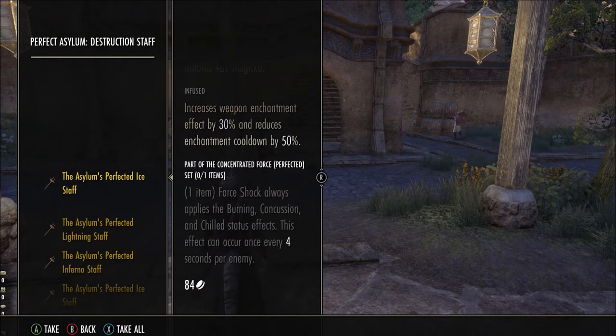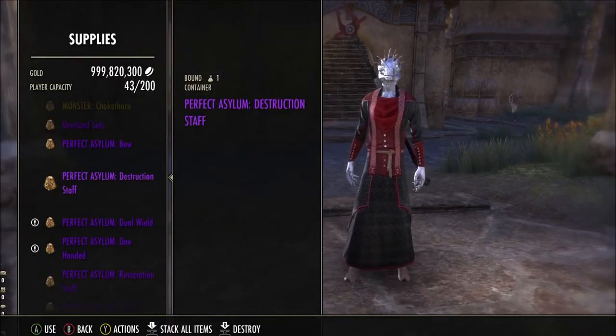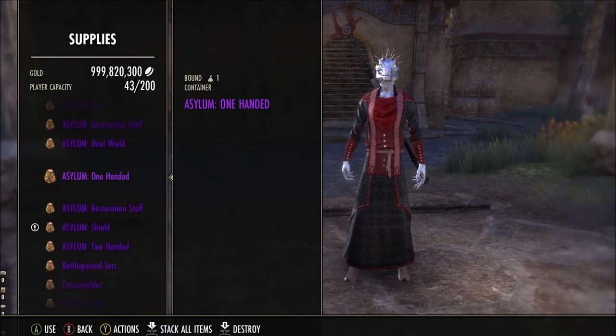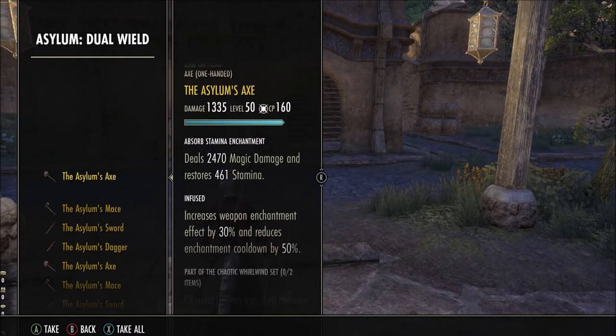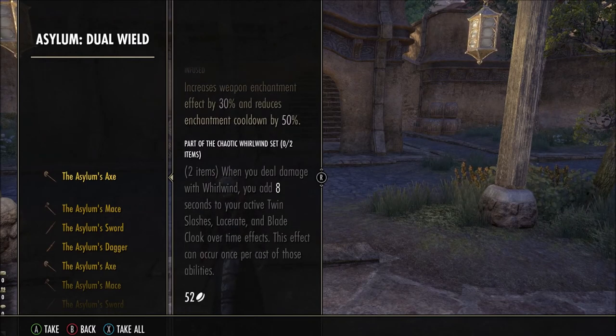The perfect staff version gives you every four seconds per enemy instead of five — that's really cool. These are definitely going to be relevant because the Maelstrom and Masters weapons weren't so great in the last few patches. Now for the dual wield weapons: when you deal damage with whirlwind you add eight seconds to your active twin slashes, lacerate, and blade cloak over-time effects. This can occur once per cast of those abilities — really cool.